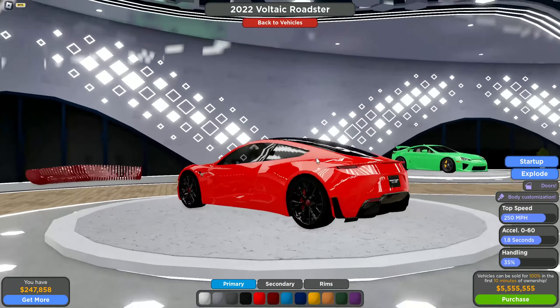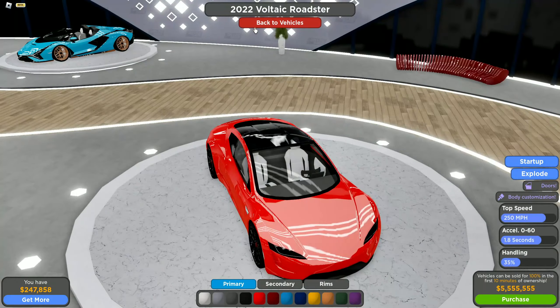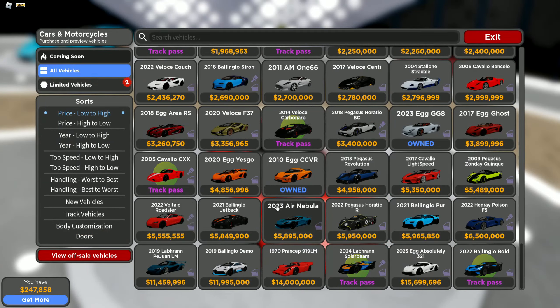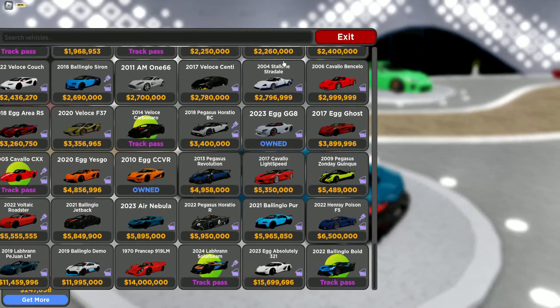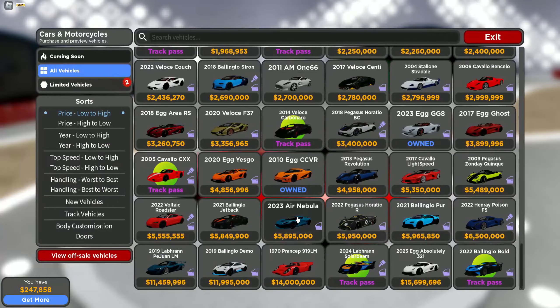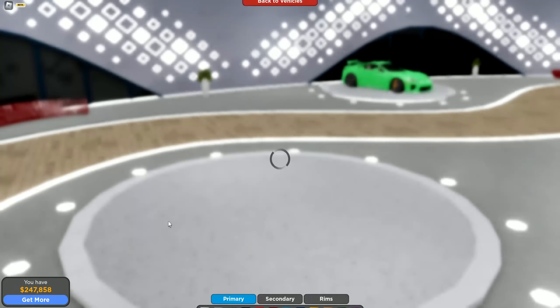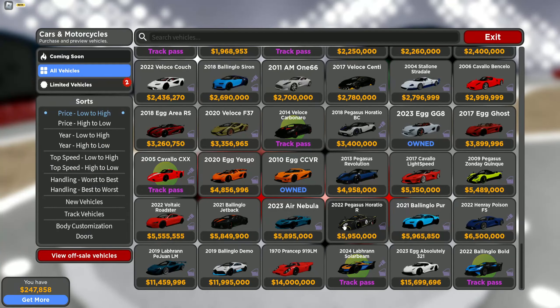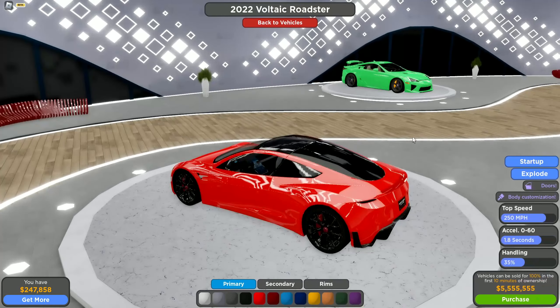Next up we have the Tesla Roadster. This car is way too much money in game — five million. The weirdest part is you can get a better car for just a couple hundred thousand more. The handling on the Roadster sucks while the other one's handling is way better. They both have the same acceleration, and the other one actually has a higher top speed, so why would you buy the Roadster?